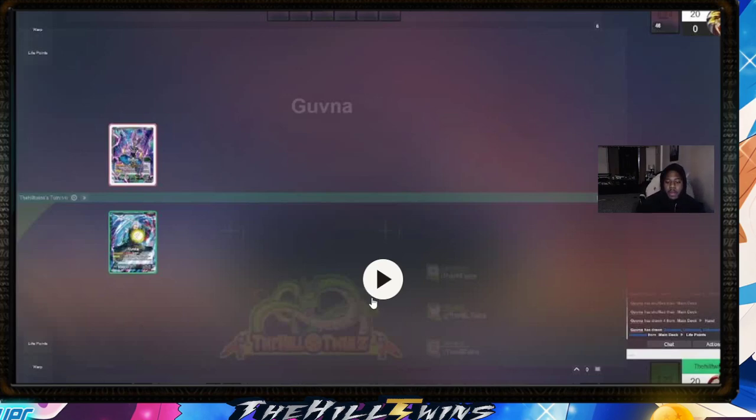Hey guys, Eric here — one half of the hill twins — and today we are back with another video. As you can see, we are live with Trunks from Set 16. We've been doing a lot of test playing with it and I wanted to get some gameplay out. I'm facing Gouvna, who is using Green Bearers, another new leader coming out of Set 16. I thought you guys would enjoy this matchup, so without further ado let's jump into the game.